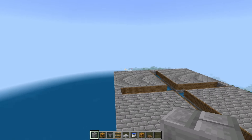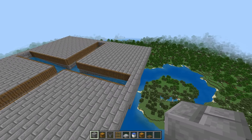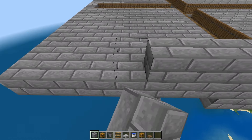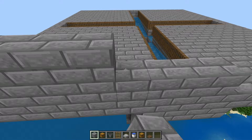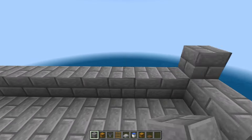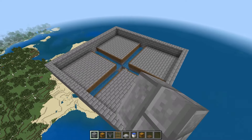Next, make a 2-high wall around the entire structure. There is one block here, so we don't actually have to go out — simply place blocks like this, go 2 high, and do that the entire way around. Now it should look a little something just like this.